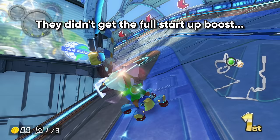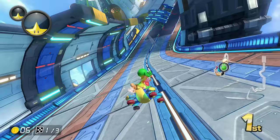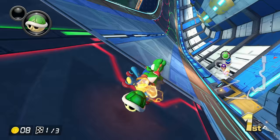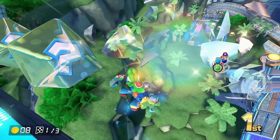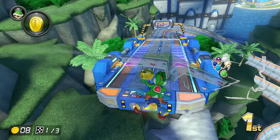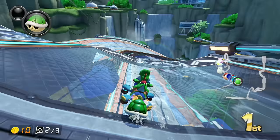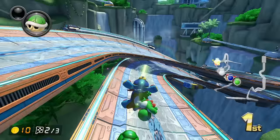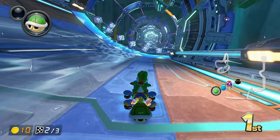I'm relying on first place — please get the full startup boost. I'm getting the item in first. I'm gonna get red shelled here — I have a banana actually, this is really good. If you can get a lead on this track it can be really, really good. I'm gonna use this just to make sure I stay safe. There's the red shell — always red shells coming for first. No mini turbo, that's so sad. I already have a lead though, it's a pretty good lead.